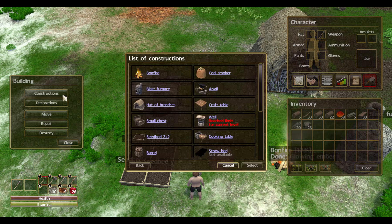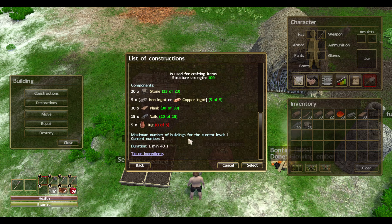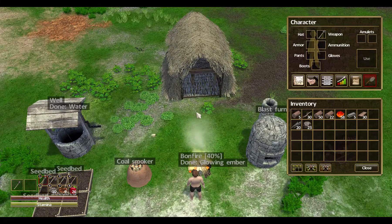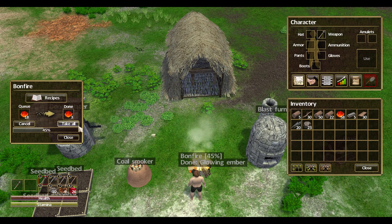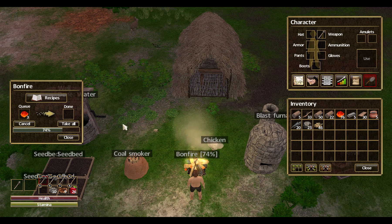We can craft more of those if we can. The next item we need to craft is the cooking table, which we will need some jugs for. Everything else we need, I think we do. So jugs we need to craft on the fire. We still have eight logs to go, so we'll wait for those to complete. The last of the glowing embers about done, so then we will be able to begin our jugs. We needed five of those to craft the cooking table.